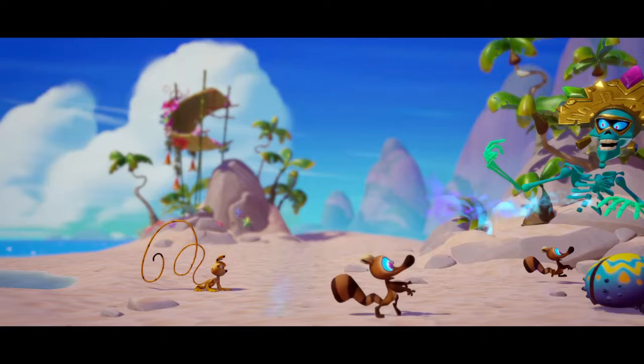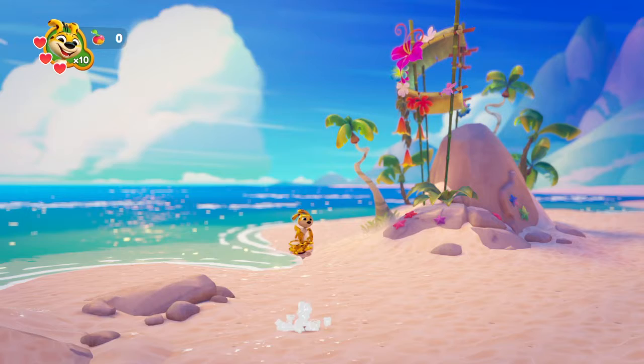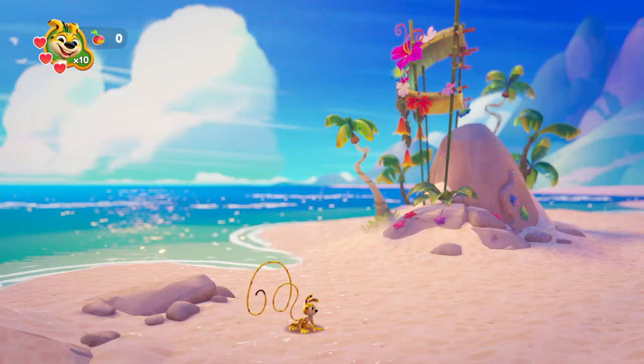What do you do with the squirrels or whatever they were? We're loading. Alright, okay, so we've got ten lives or something. X is to jump, square is to hit, circle does nothing, triangle does nothing. Okay, let's crack on.